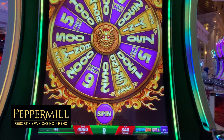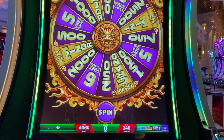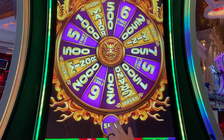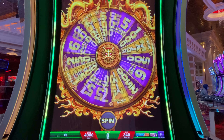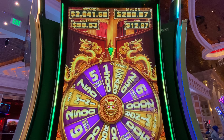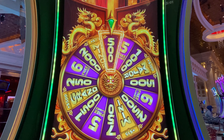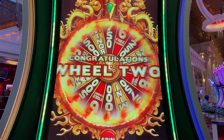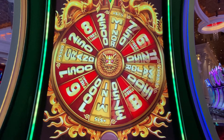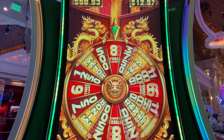I decided to check out this new game from IGT called Tamujin Treasures, something like that. I put in $100 and it gave me the bonus right away. There's a little bonus wheel with progressives up top. I got to spin again — I didn't want just five dollars, so come on, give me a yellow wedge.